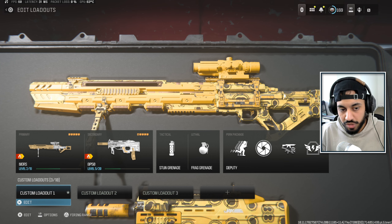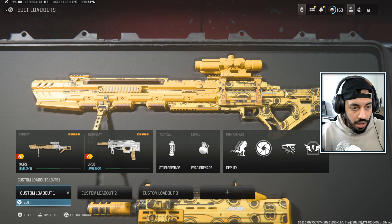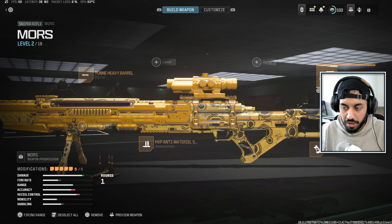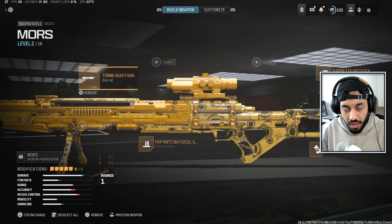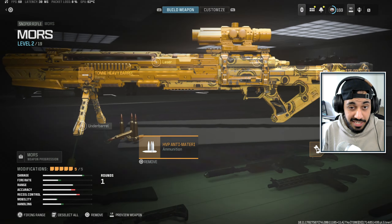Moving into the classes, you can mix and match these combinations. Let's start with the Mors and BP50. For the Mors loadout, we've got the Ton Heavy Barrel, the Super Light 90 Stock, Quick Bolt, the OP980 Grip, and Anti-Material Slug — which is what allows this gun to shoot a one-shot headshot out to infinity range without needing the charging barrel. The Ton Heavy Barrel gives you bullet velocity and idle sway control.